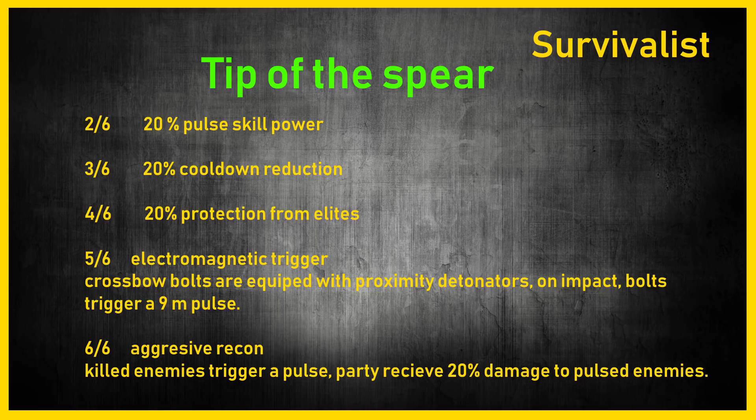The four-piece is 20% protection from elites, focusing heavily on PvE. I might have preferred swapping the three and four-piece bonuses around, but the 20% protection from elites is pretty strong. If you wanted to make a PvP build, having it at the four-piece rather than the three-piece makes it a bit easier to use.